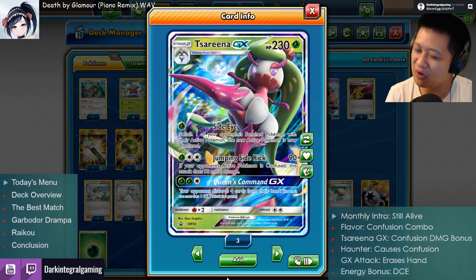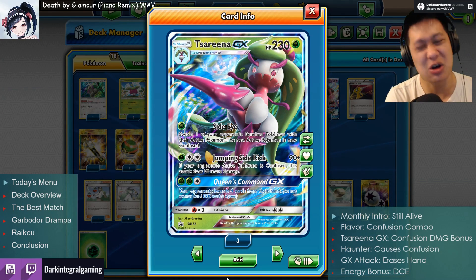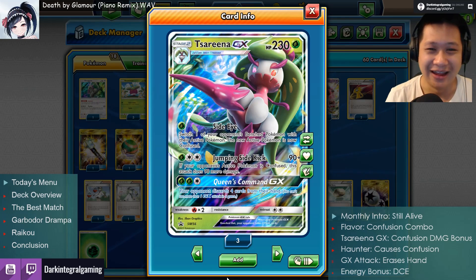So you know, at the end of the day, you can deal a lot of damage to the enemy when the combo goes through. And your opponent is going to be confused, which means there's only a 50% chance their attack will work. So it's a two-in-one combo.